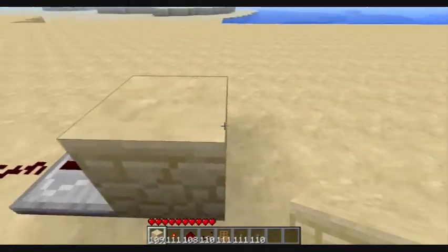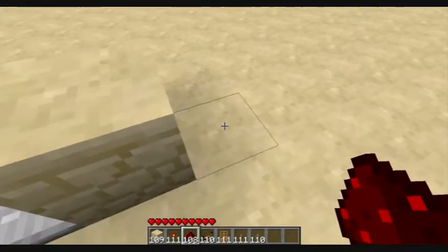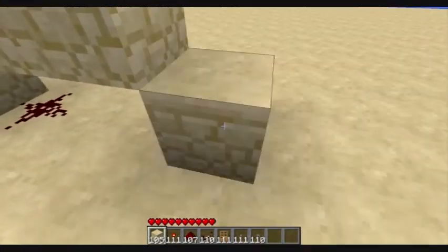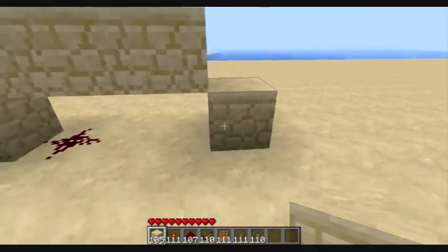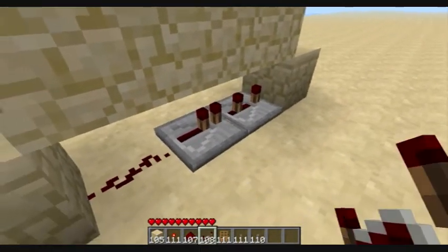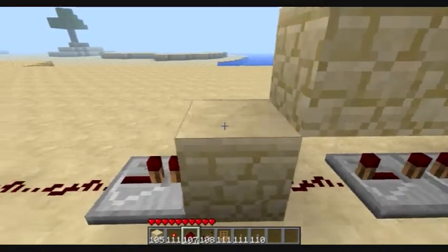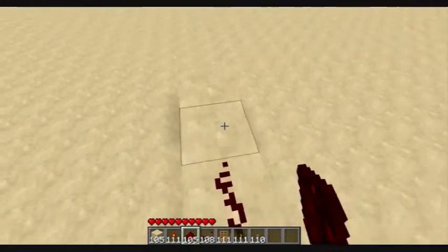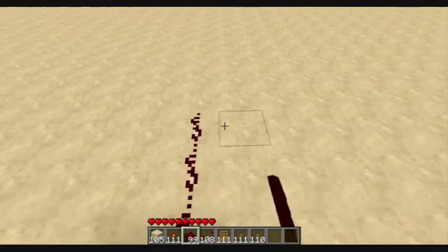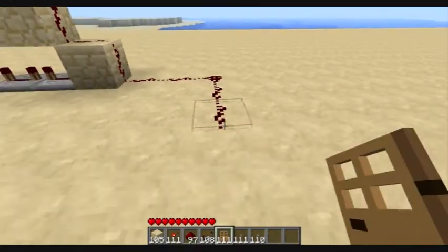A block in front of that, place redstone down right there, 3 blocks on top and another one down there, 2 repeaters right there set to 4. Run the wire up and over, and then this is your output, so I'll hook that up to the door.